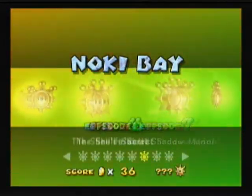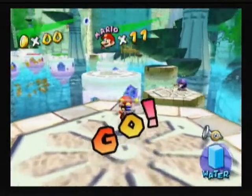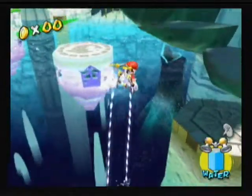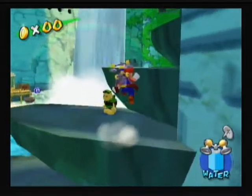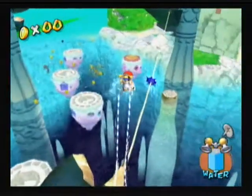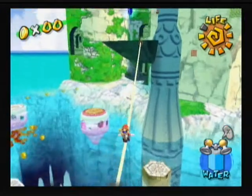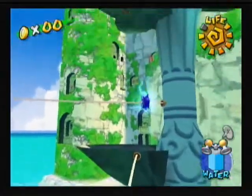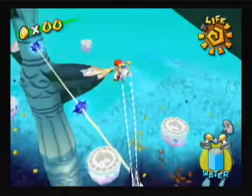Welcome back to let's play Super Mario Sunshine. This is the last shine sprite of Noki Bay that we're gonna get, and we have to go back to the shell secret. Pretty much you know the drill — we just take the same paths like normal, kind of swing on the bungee cords a little bit or jump, just don't land on that thing though. Luckily this part was kind of easy.